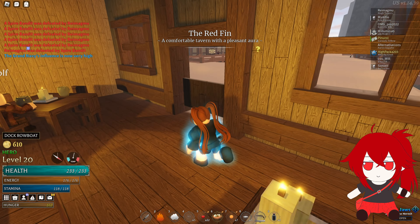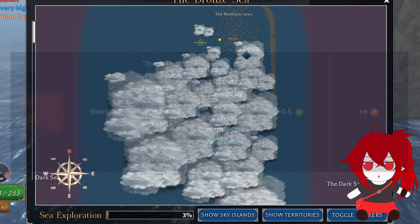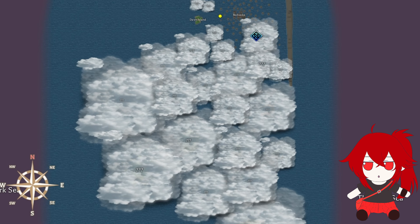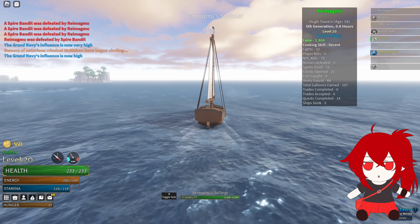Once you're level 20, go to the shipwright and buy a sailboat, or you can just get a friend to sail you wherever you want to go. If you want the Blasted modifier, go to Accurseus Keep. If you want Frozen, go to Frostmill or White Summit. If you want Archaic or Crystalline, go to Harvest or Thorin's Refuge. If you want Sandy or Superheated, go to Sandfall Isle. Or if you want a chart for any specific place, then just go there obviously.